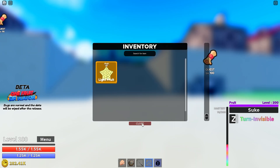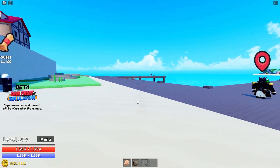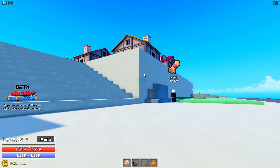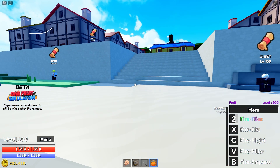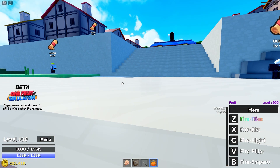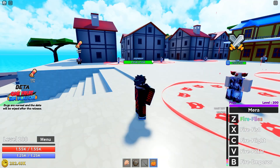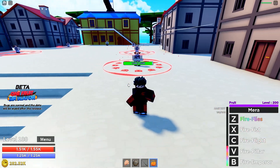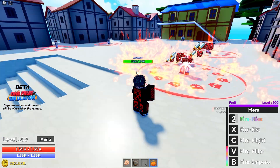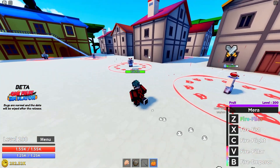Next let's move to fire. They're already planning to add two or three more fruits — don't worry, I'll be showcasing those too after release. There's also a bug where I appear invisible while using fire fruit — let me reset. Back to normal. Let's try the fire fruit: fireflies does about 400 and 300 — around 700 damage total. Fire fist is 600-something, nothing too crazy.